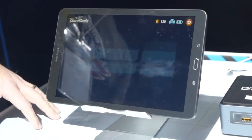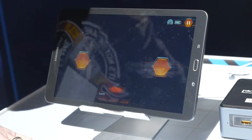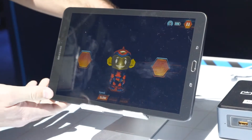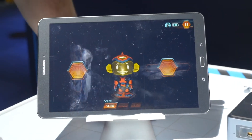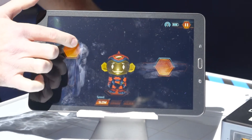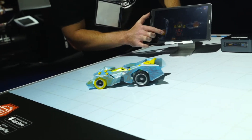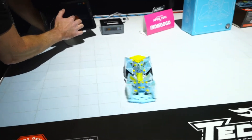I'm going to show you how we can drive this thing as a radio-controlled car. Let's choose free drive here for the demonstration. This is my little avatar that I designed at the beginning of the app process. Check this out — I can do all sorts of tricks. I can do spins. This is just the slowest speed.